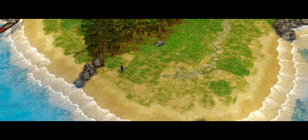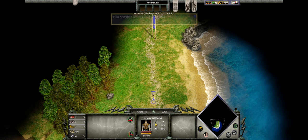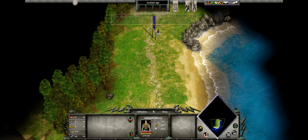But before we take on the mythical creature, we must learn how to march. Left-click on Arkantos to select him. Now right-click near the blue flag to move along the path. If you're ever unsure about what to do next, check the objectives banner. Click the flashing objectives banner to see your current goal.